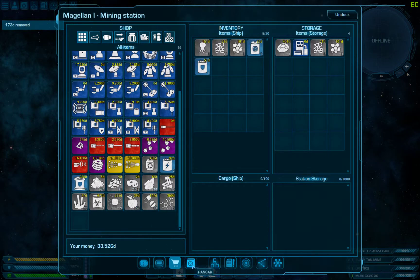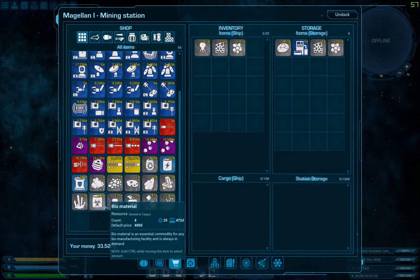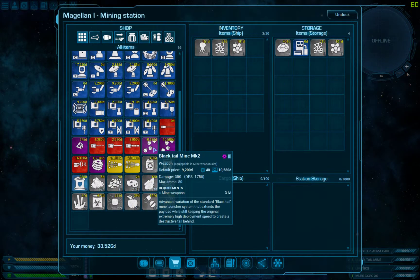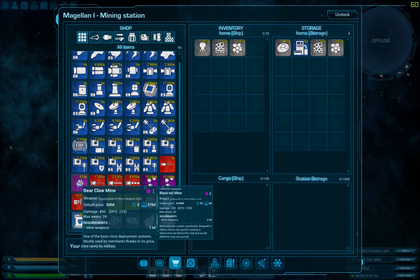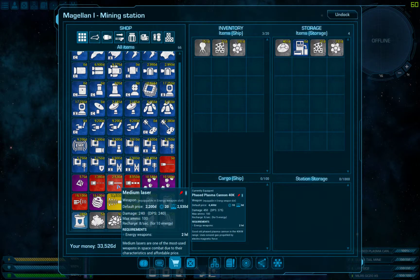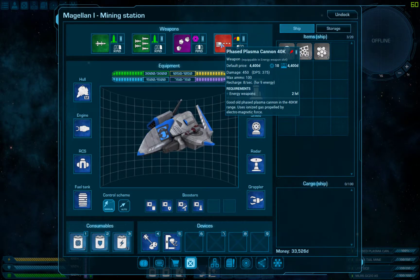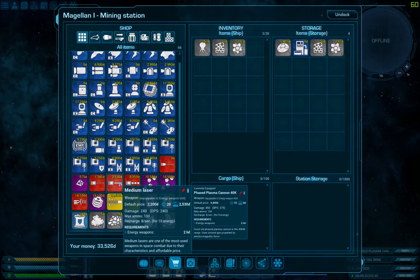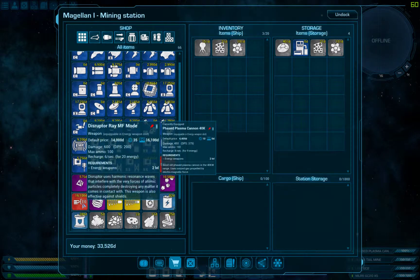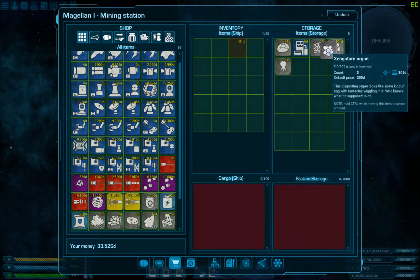I'm gonna go here. Toss my shield thing back on, toss my structural repair back. There's that disruptor again. I was also thinking about maybe trying a beam laser - eight seconds for ten energy, and this one is eight seconds for nine energy. So that is gonna be actually worse. Nevermind. Six seconds for twenty energy - I almost picked that up, that would have been painful. I have a nice science collection to take back.